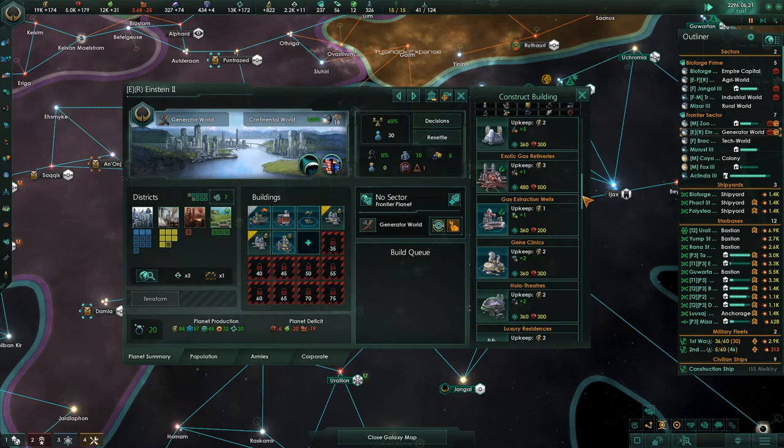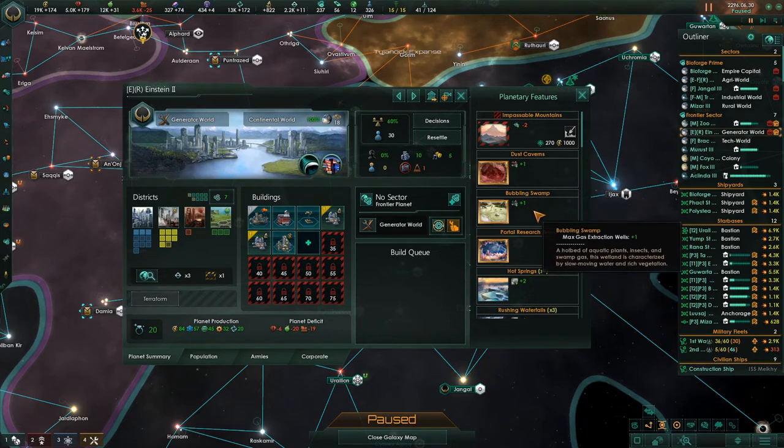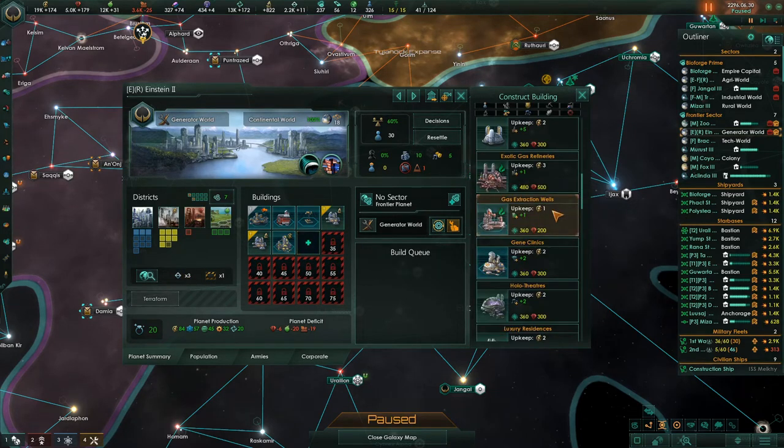Research complete — gas extraction. So this planet has more harvesting traps and max gas extraction. So always take advantage of these because they have such cheap upkeep. So we're going to do that.